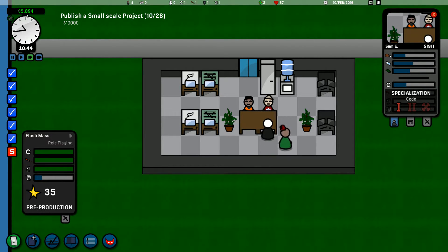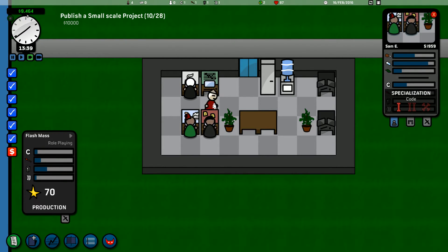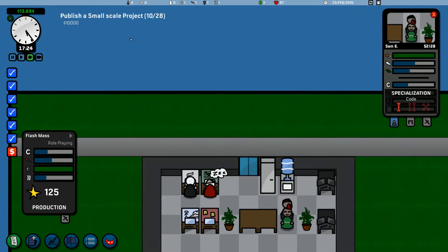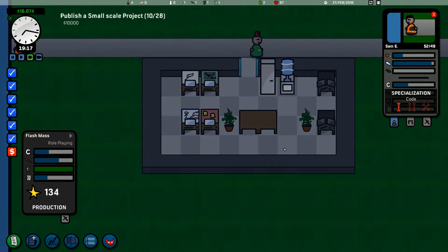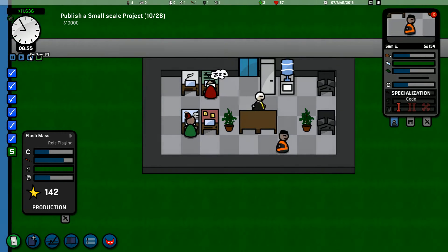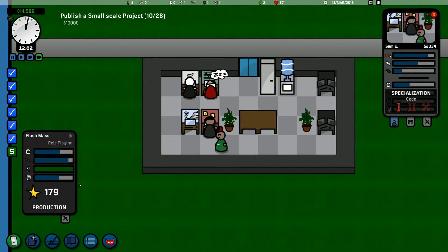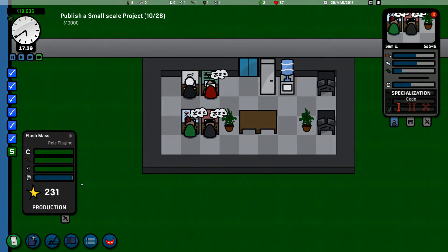We're almost at the same amount of points as what we get normally. The writing's taking a long while — sit back down and do some work! We're onto the production phase. Look at this go. Everyone's going home, let's speed this up. Everybody's in, we're working hard — look at the points on this. This is definitely going to be five stars. One hundred percent going to be five stars. Oh my lord, there's no way we can fail!